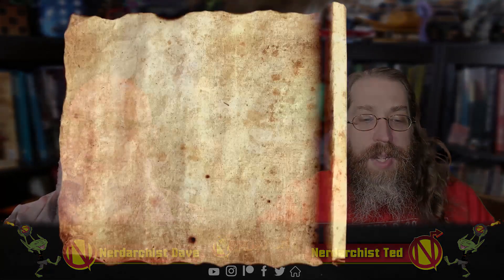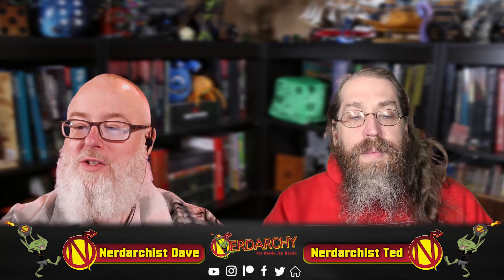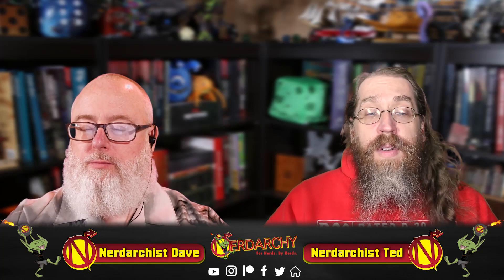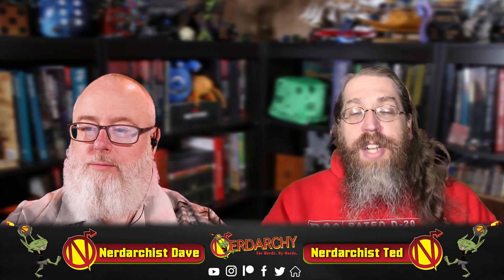The Stone Rune channels the judiciousness associated with stone giants. While wearing or carrying an object inscribed with this rune, you have advantage on Wisdom (Insight) checks and darkvision out to 120 feet. In addition, when a creature you can see ends its turn within 30 feet of you, you can use your reaction to invoke the rune and force the creature to make a Wisdom saving throw. Unless the save succeeds, the creature is charmed by you for one minute — it has a speed of zero and is incapacitated, descending into a dreamy stupor. The creature repeats the saving throw at the end of each of its turns. Once invoked, you can't do so again until you finish a short or long rest.